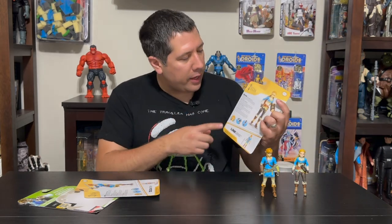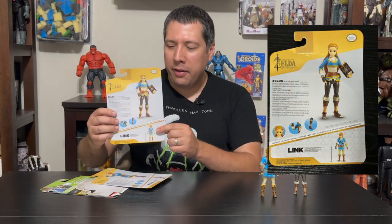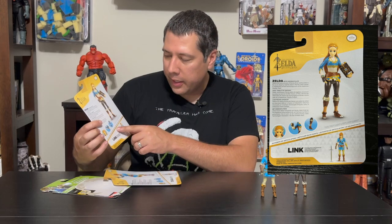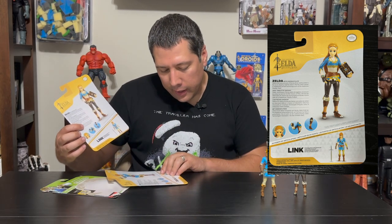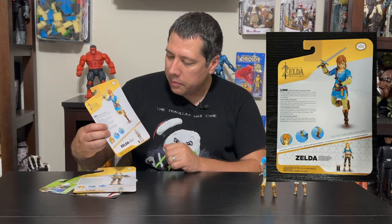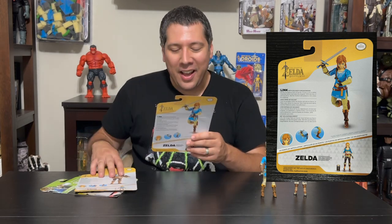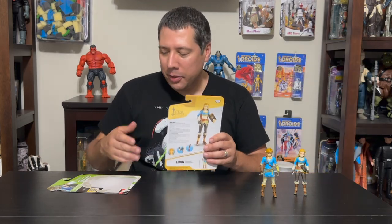And on the back they just kind of have the characters — I'll give you a blow-up of this over here — the characters with a little bio, just pointing out the articulation: 20 points of articulation. This one comes with a Sheikah Slate, same with the Link here — another 20 points of articulation, and he comes with the Soldier's Broadsword, which was one of the most common weapons in the game, so that makes sense.